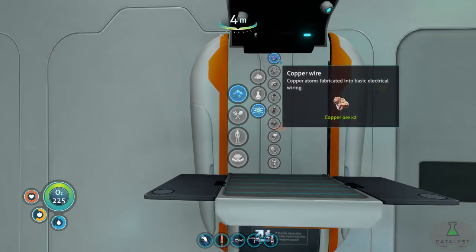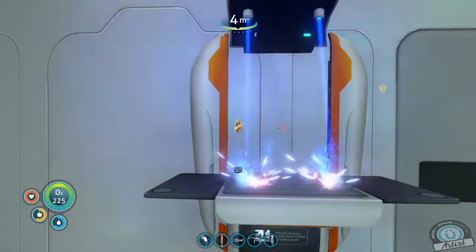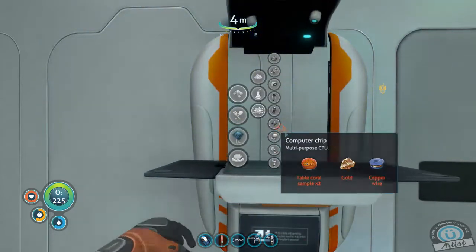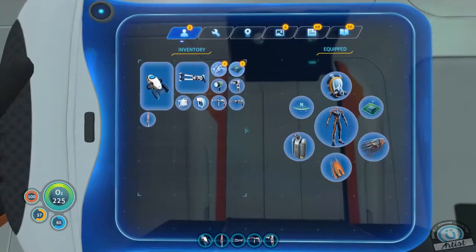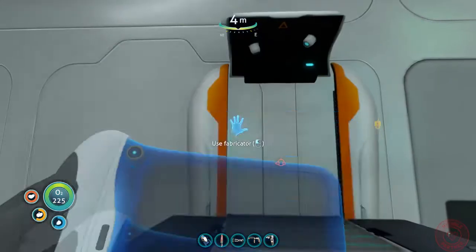Computer chip does take copper wire. Was it one table coral or two table coral? I thought it was two. I saw the gold and it registered in my brain as table coral. What else is it? It's a plasteel and a cyclops shield generator.